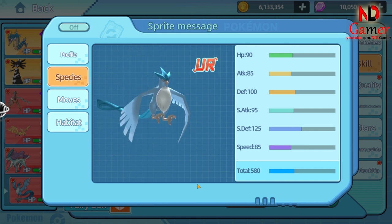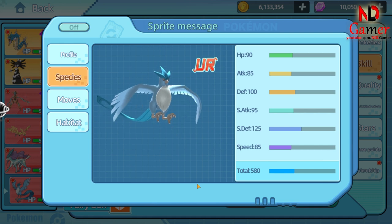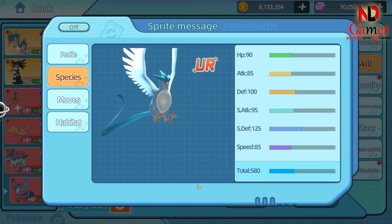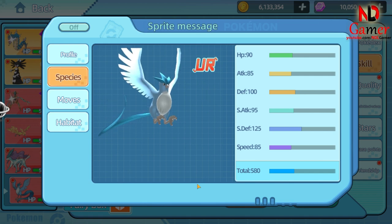Therefore, you should focus on increasing its Special Attack to make it stronger. Of course, you also need Speed to have a chance to attack first. The best nature would be one that lowers Attack and raises Special Attack or Speed.